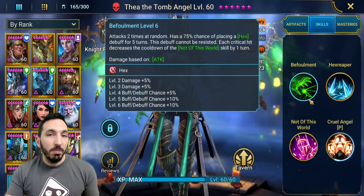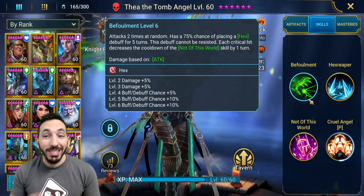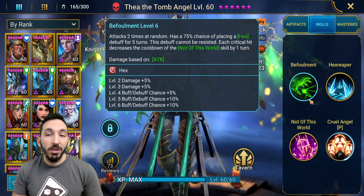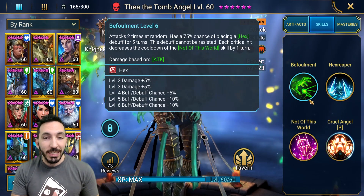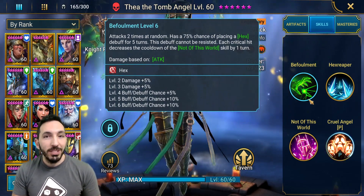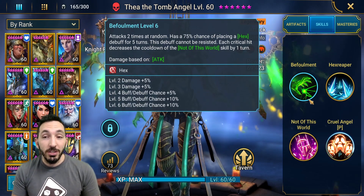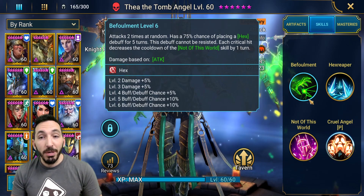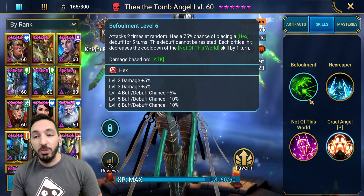Befoulement is her A1 — this is basically what makes her work at the moment. It attacks two times at random and has a 75% chance of placing a hex debuff for five turns. This debuff cannot be resisted, so she doesn't need accuracy for this to land. Five turns for a non-resistible debuff — that's fantastic.